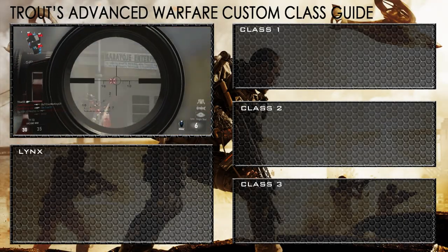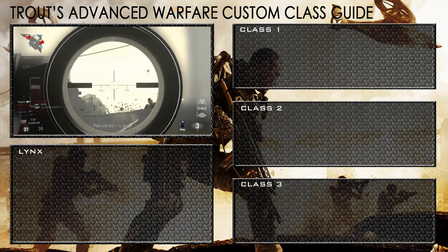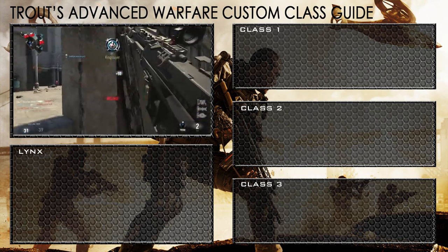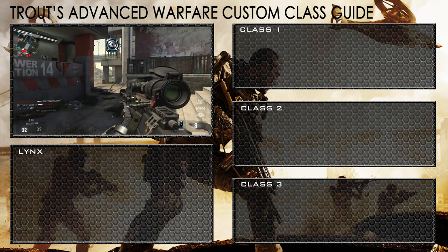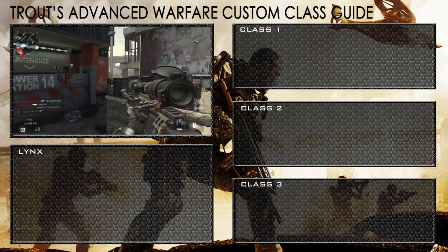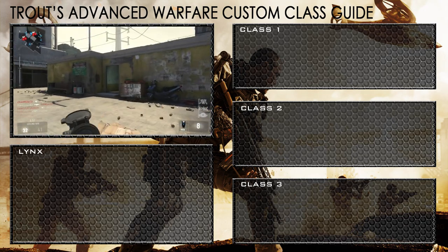How's it going everyone, Trout91 here back for the Advanced Warfare Custom Class Guide. This time we're looking at the Lynx. The Lynx is a semi-automatic sniper rifle that has been brought back from Call of Duty Ghosts, however it has had some changes made to it for Advanced Warfare.